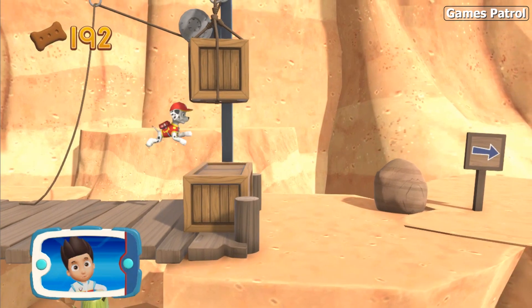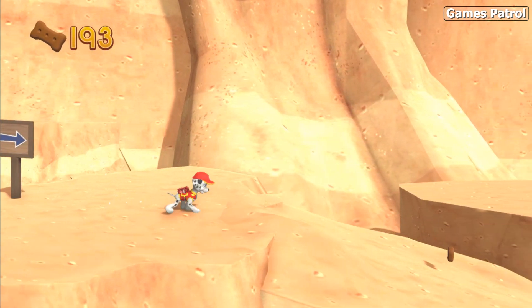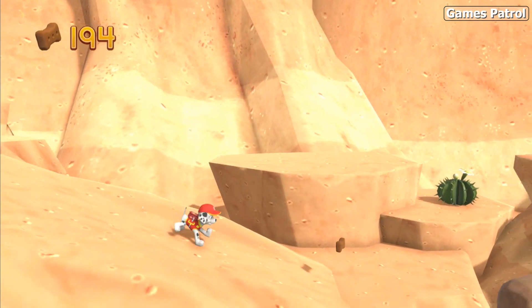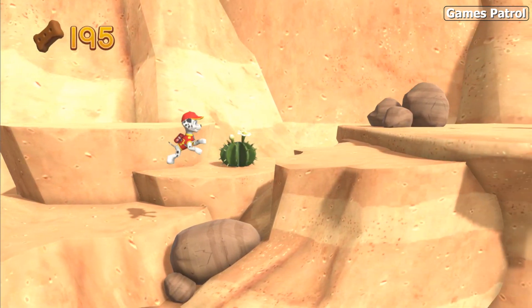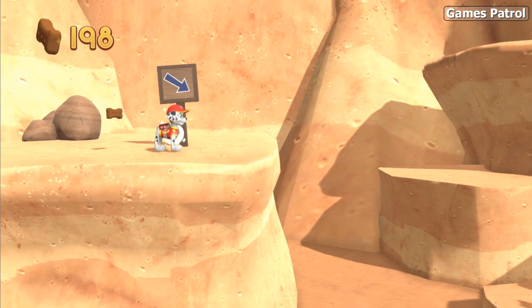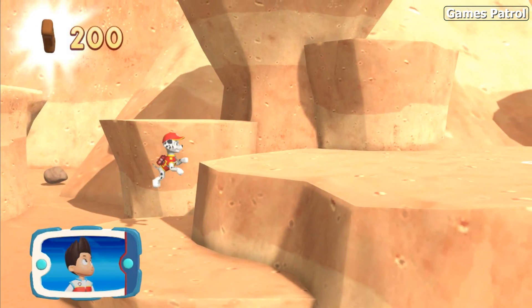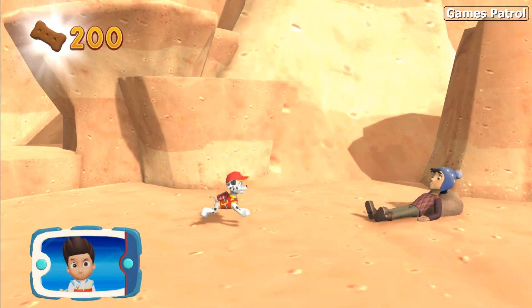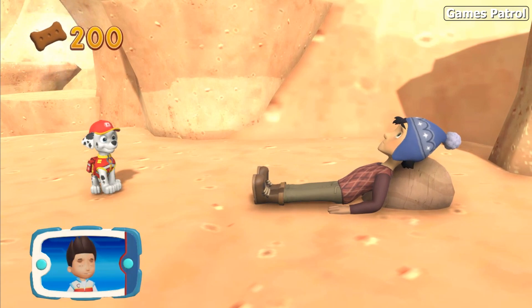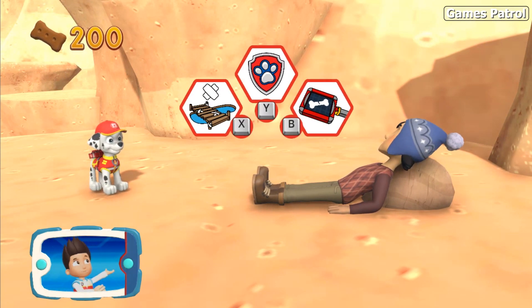Go quickly — you have to get through the path before it closes. Great job, we're almost there! You collected all of the pup treats on this one. Look, there's Jake! Now let's help Marshall use his medical pup pack to patch him up. Which pup ability should you use?